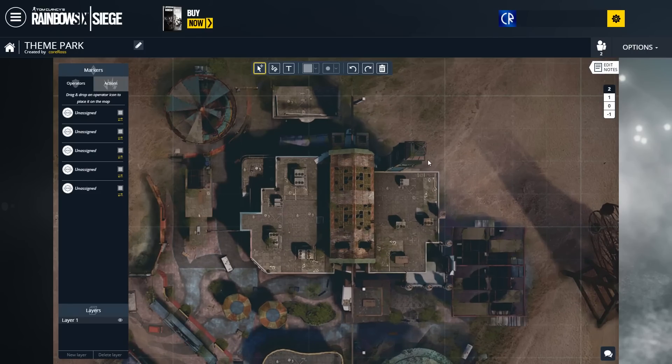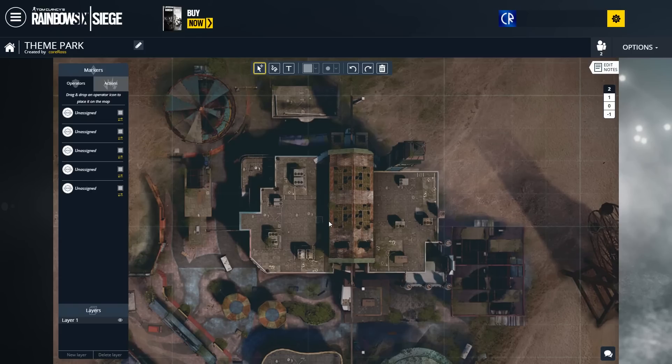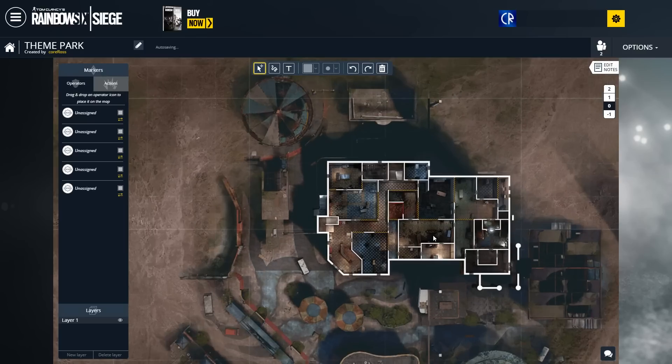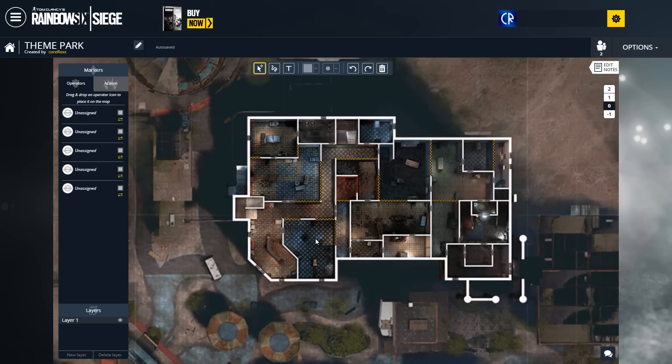And then of course you've got this big central building here, which appears to be kind of a place for greeting visitors. Let's take a look at the ground floor. You can see here we've got a reception desk out the front. There doesn't appear to be anything themed — it's not like a haunted house or anything like that. But certainly there is a reception.